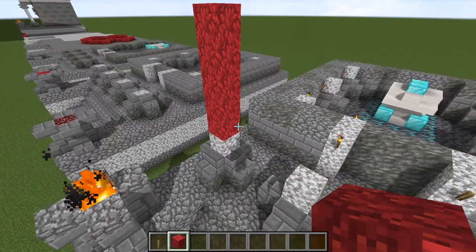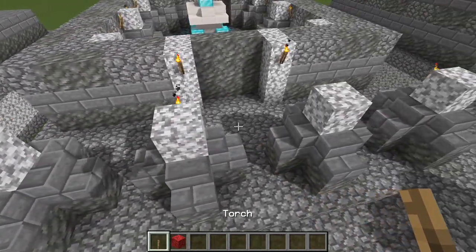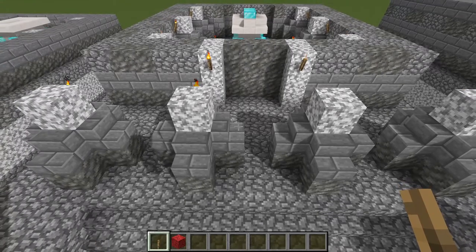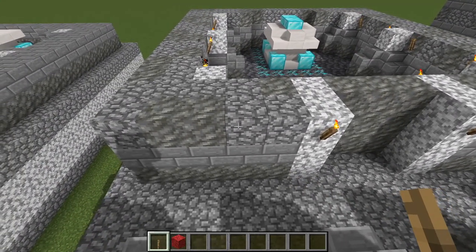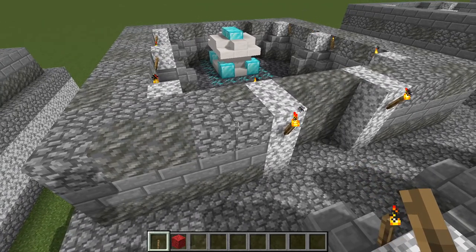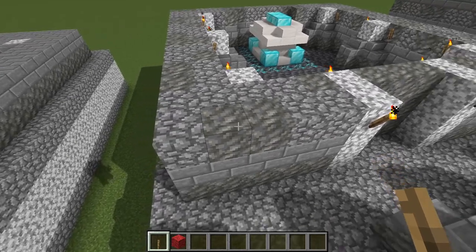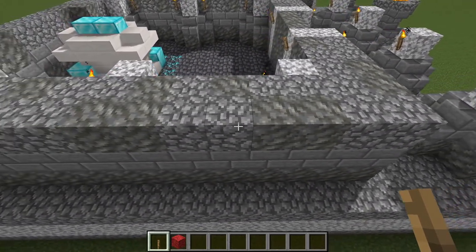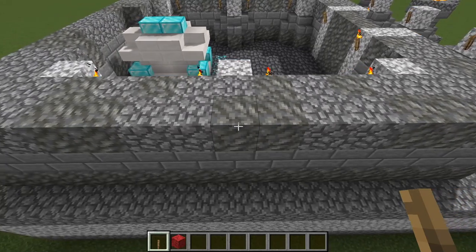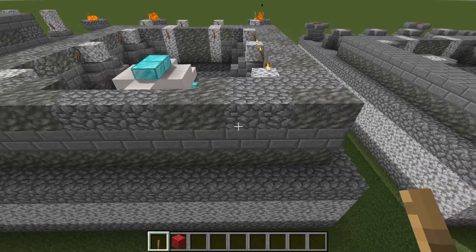So if you want to, go ahead and place six blocks of diorite on top of all four of these column bases. And behind here we now have a pattern that we're going to be doing in the wall: for every two blocks of cobble, you're then going to place two blocks of tuff, turn the corner, two blocks of cobble, then two blocks of tuff, two blocks of cobble, then two blocks of tuff — keep following that pattern all the way around until we get to the back.